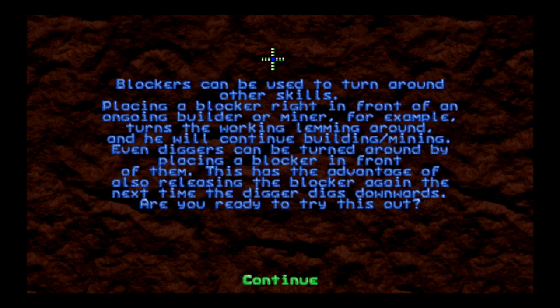What does a sudden change of direction entail? Blockers can be used to turn around other skills. Placing a blocker right in front of an ongoing builder or miner, for example, turns the working lemming around and he will continue building or mining. We saw that in Mayhem in the original Lemmings — down, along, up, in that order.